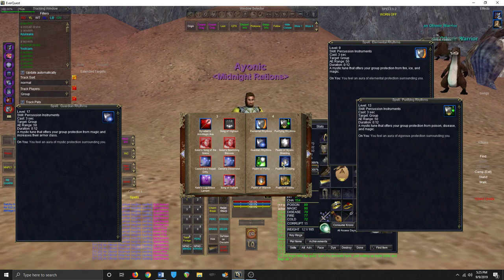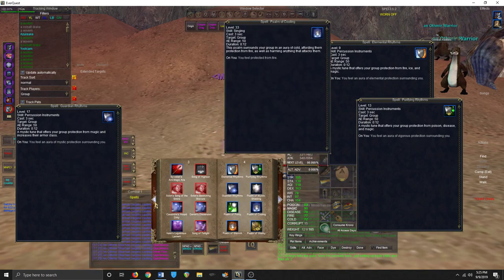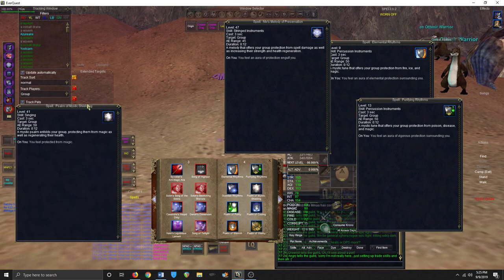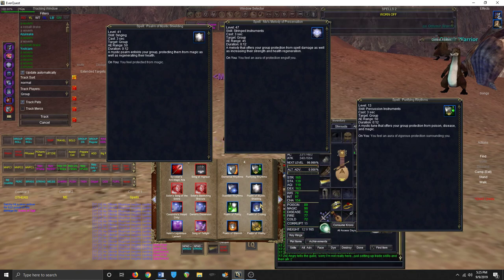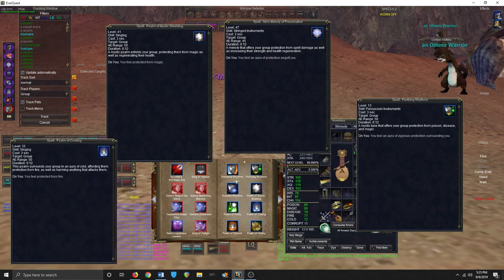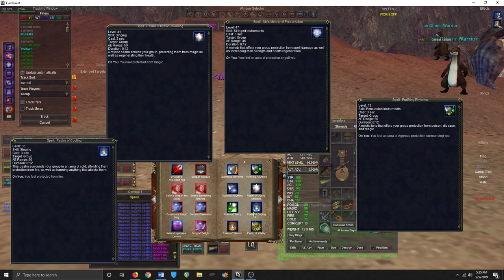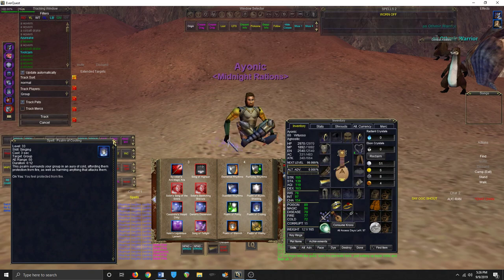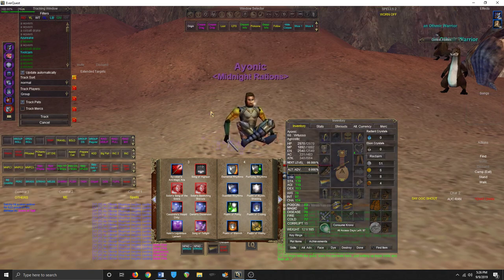There are some songs that don't stack with each other. Elemental and Purifying Rhythms don't stack with Soma Mystic Shielding or the damage shield songs. If you play Psalm of Mystic Shielding it won't stack with Nibs either. But as long as you don't play Mystic Shielding, Nibs will stack with Elemental, Purifying, and the damage shields. Plan to have two slots available for your resist songs.